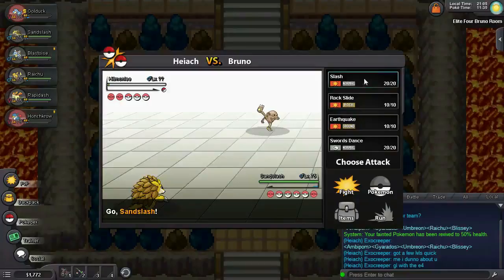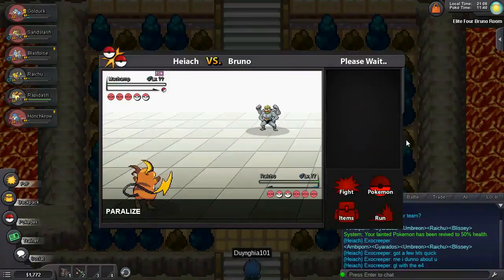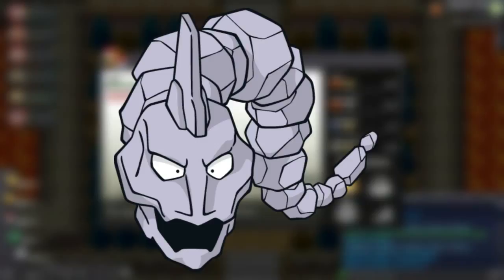Use your Flying, Psychic, or even Fairy-types here if you have them. Just perhaps avoid using a Flying-type versus those Ice Punches. Bruno's final Pokemon is a second Onix, so pull back your Flyer to avoid those Rock moves, and finish him off with some good old Water or Grass attacks.